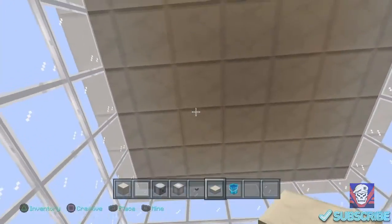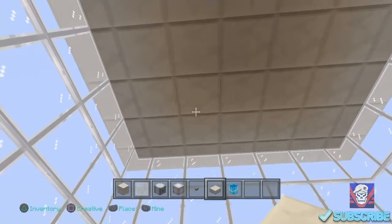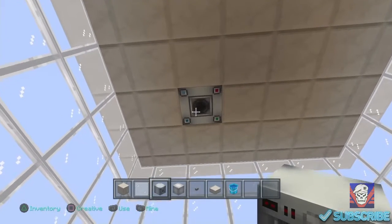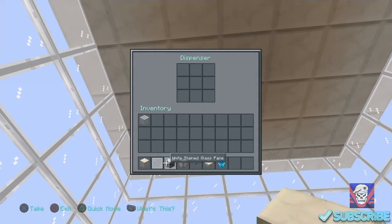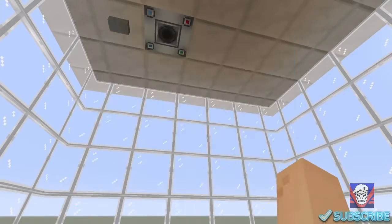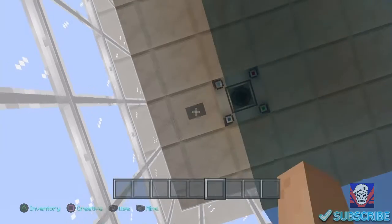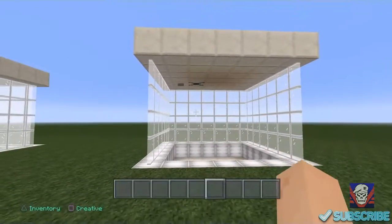Then take your smooth quartz blocks and go around the stained glass pane, connect it all around, and fill it in. Put in the smooth quartz slabs down here like little stairs — you don't want to use actual stairs. From the back, use the second-to-last block and take that out. Put the dispenser in there, and put a button to the left of the dispenser. Open the dispenser and put the water bucket inside. All you need to do is press the button — the water comes out and you're taking a shower. Press the button again and the water will go away. That's how you build a shower.